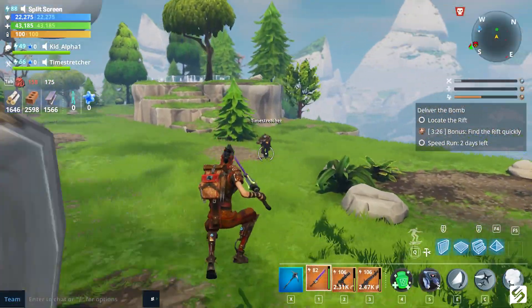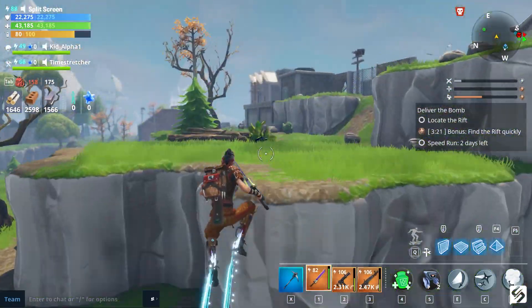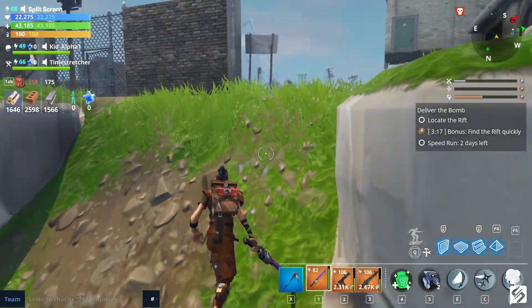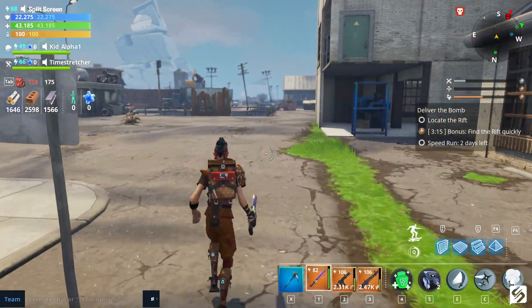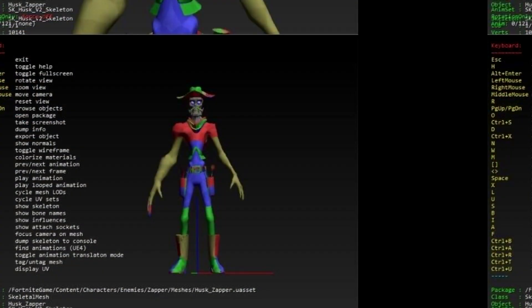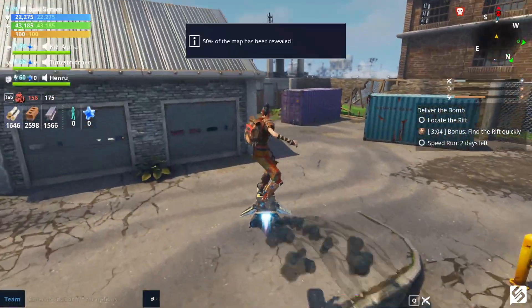He doesn't have any textures on him — it's literally just the character mesh and model — so you're not going to see this exact thing in game; they're obviously going to put a skin on it. This is what he looks like as of now and could change before release. It's also worth noting that he has holsters on both sides: in one he has what looks like a clinger grenade, and in the other he has some throwing knives or something like that.